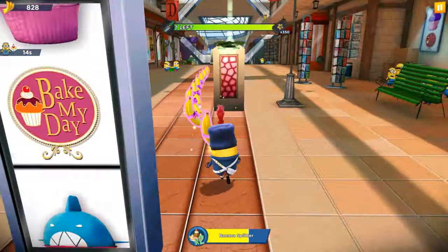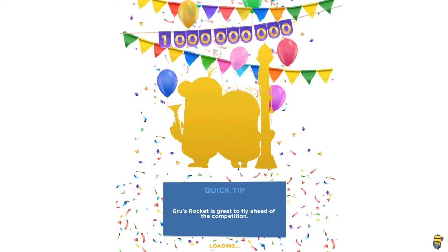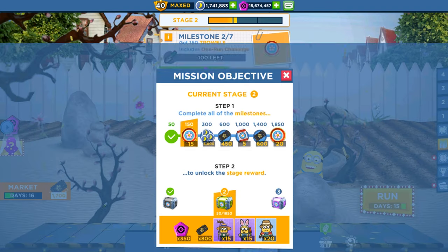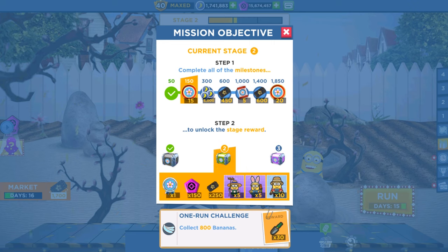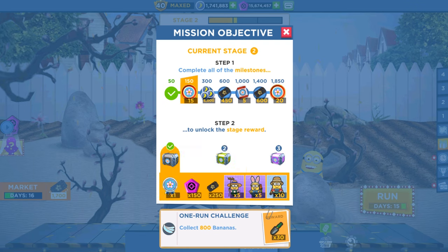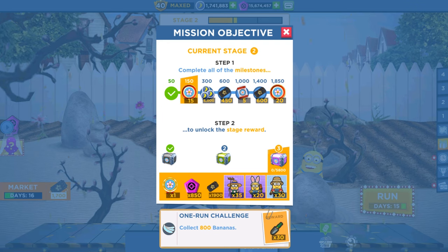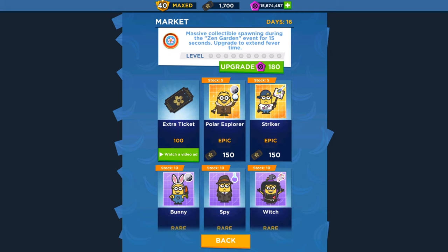We completed the first milestone of stage two. There are three stages total — first, second, and third — each containing seven milestones, so 21 milestones overall. The first stage reward gives you five Green Town minion cards, five Bunny cards, and 10 Tourist cards. The second stage gives 15 Bunny and Green Town minion cards plus 20 Tourist minion cards. The third stage gives 35 cards for Green Town, 24 Bunny, and 30 for Tourist, plus 850 tokens and market tickets.